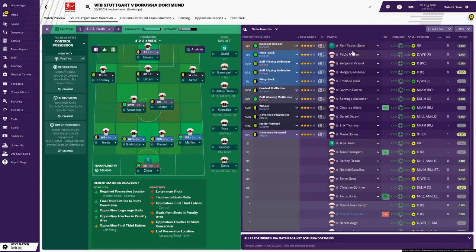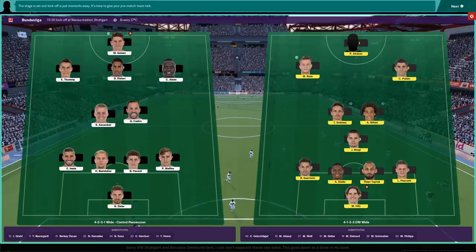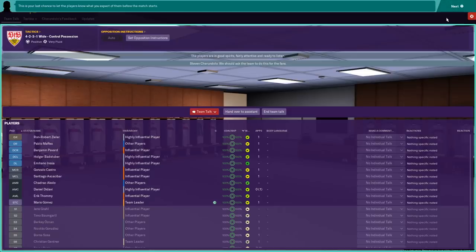I've got my assistant to pick the team and I'm going to submit the team. We're going to play this first match of control possession and see what this is all about. This is the Dortmund team we're coming up against — very strong team. No introduction really needed for those players; they've got some quality players and are one of the favourites to do well in the Bundesliga.